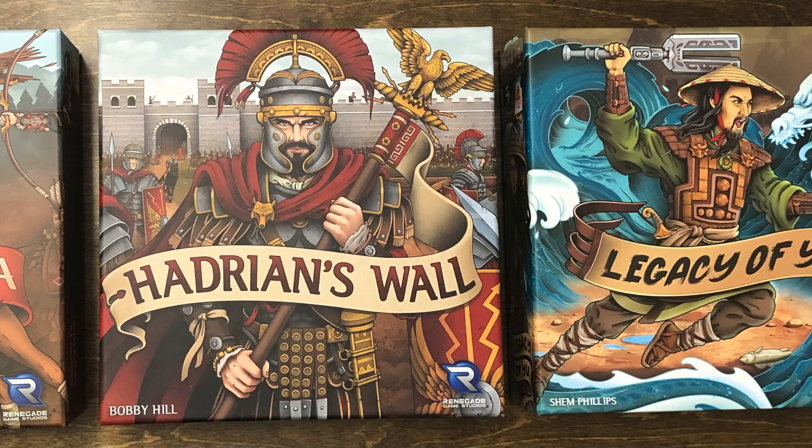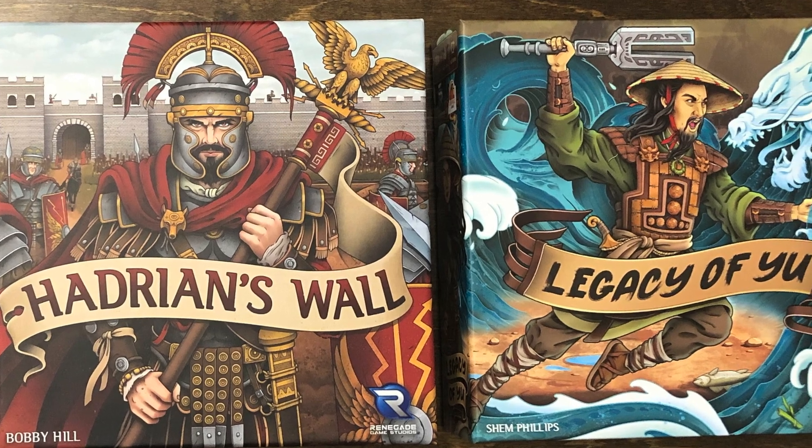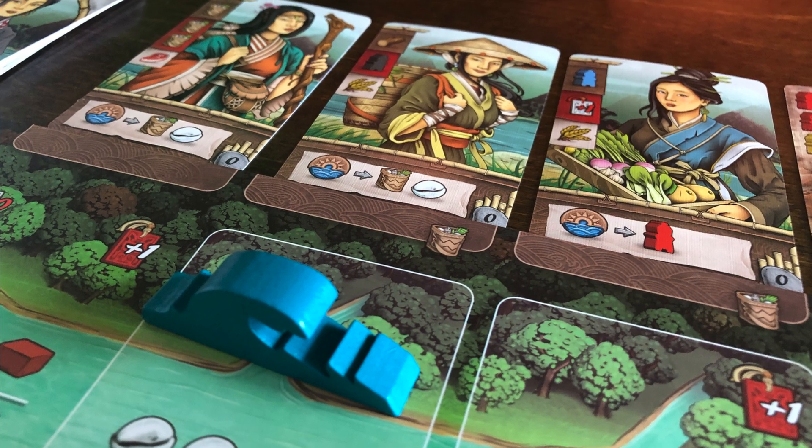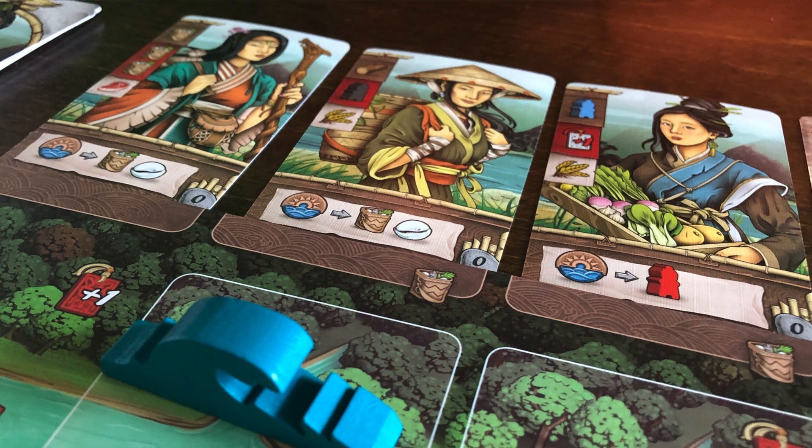The last game is Legacy of Yu. In Legacy of Yu, you take on the role of Yu, whose China has been plagued with flooding from the Yellow River and they can't figure out what to do. Yu's father had been working on ways to fix that but didn't succeed, so Yu is taking over his father's work and building canals to divert the water. The cool thing about Legacy of Yu is that it's a solo-only campaign game where every game you play you're building canals. This one is also by Sam Phillips for the art.